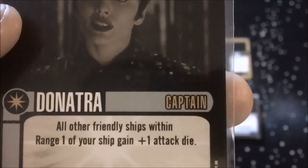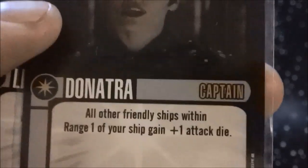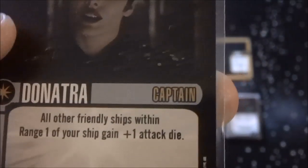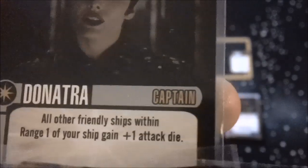Giving all your friendly ships within range 1 a plus-1 attack die is great, but at the same time D'inatra can be a detriment because you have to keep all your ships grouped together, which means you're a prime target for things like mines or templates that can affect multiple ships at a time.